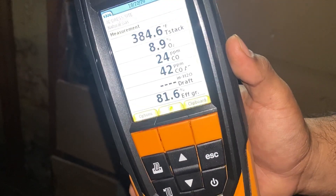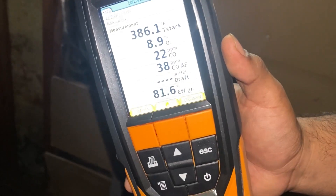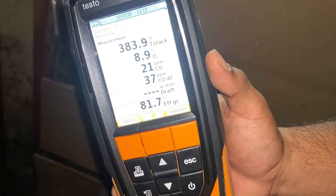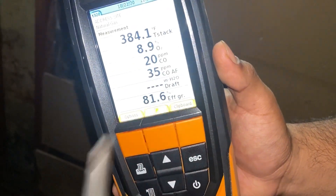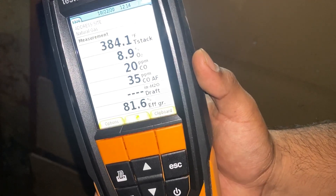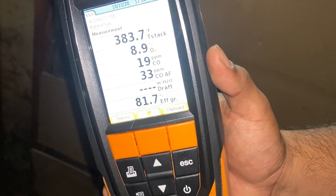Myself and a lot of other professional HVAC contractors firmly believe that anything under 50 is acceptable, but as close to zero as possible. I just adjusted the gas valve and took that down — we're going to drop below 20. And we're still at an acceptable amount of O2 percentage, 8.9%.